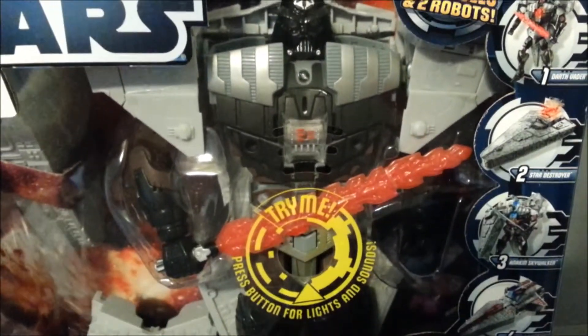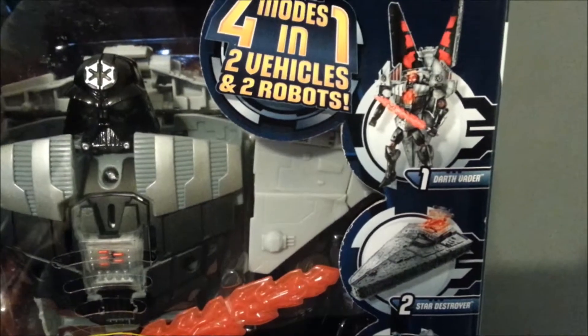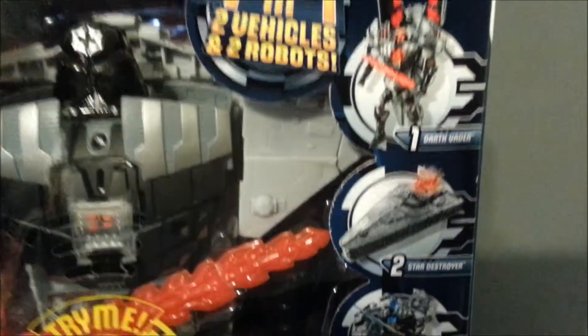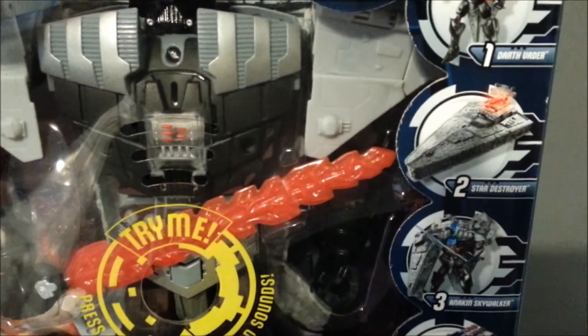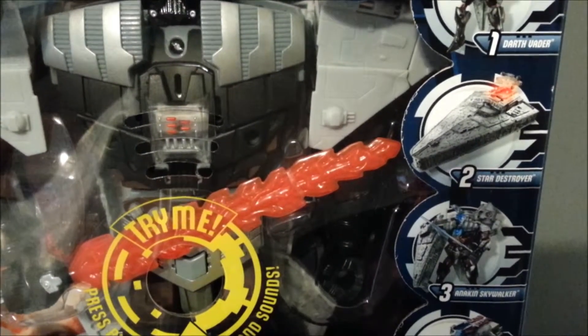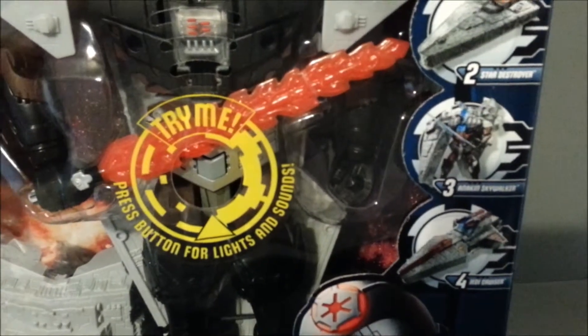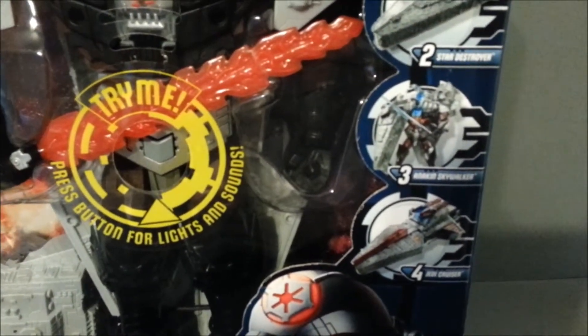There he is in the package. Of course, he's got the lights and sounds, which we'll go over. There he is in robot mode. He's got these massive wings that light up. He's got the red sword. There's the Star Destroyer — it kind of looks like it's on fire from the light effect there. And he also turns into Anakin Skywalker, as well as Anakin's cruiser.